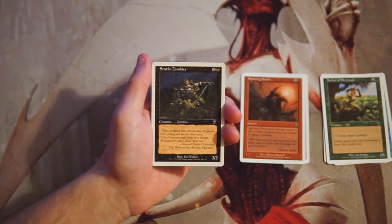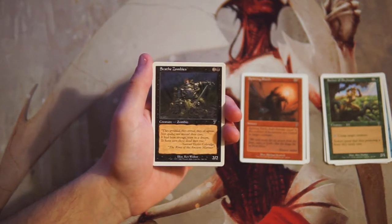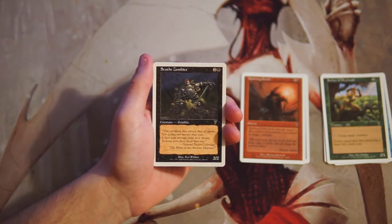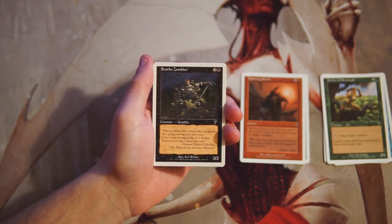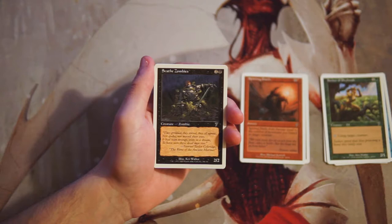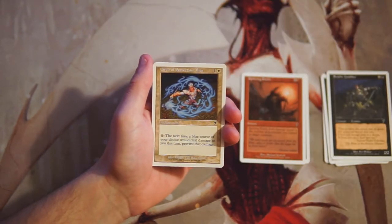Skaab Zombies is a 2/2 vanilla creature for two and a black. This isn't that great — it's filler at best. A 2/2 for two is kind of the benchmark for this set, and when a card offers nothing beyond that, I'd hope to at least find a 3/3 for three somewhere in the pack. This is just very underpowered in my opinion.